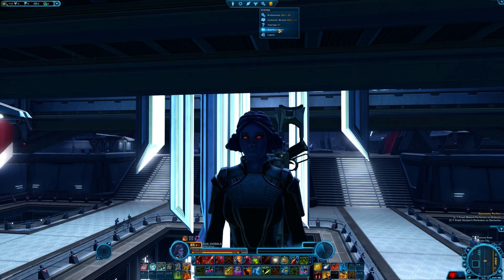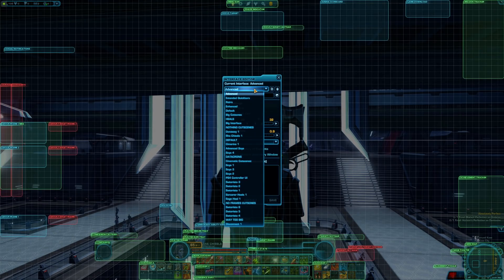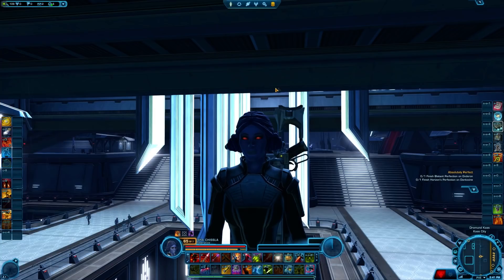From there, look for a dropdown at the top and choose Extended Quick Bars, then click the very small load icon beside the dropdown. If you want something a little more condensed, I've created a user interface with all keybinds for the Xbox together. If you want to use mine instead, you'll need to download my XML file.